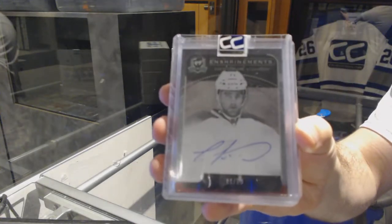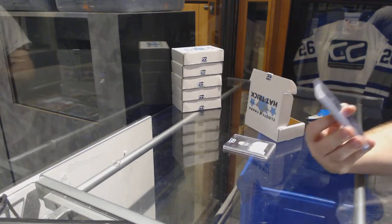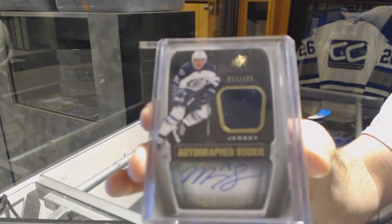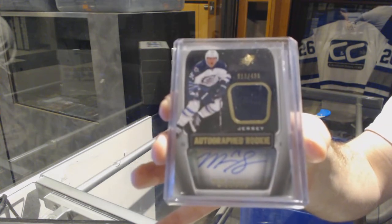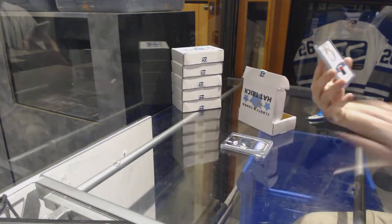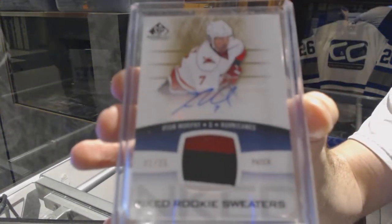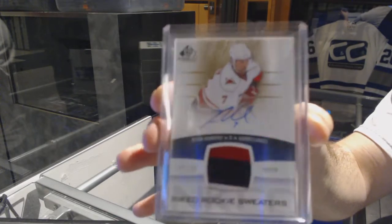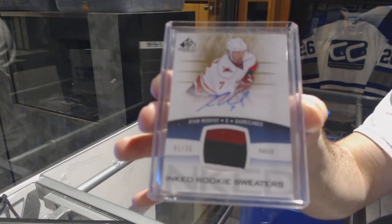We've got an Enshrinements Cup auto, number to 250, Louis LeBlanc. That's a nice card. Number to 499, SPX Rookie Auto Jersey, Mark Scheifele. And we've got number 25, a three-color Inked Rookie Sweaters Patch auto, Ryan Murphy — Ryan Murphy, number 25, Inked Rookie Sweaters.